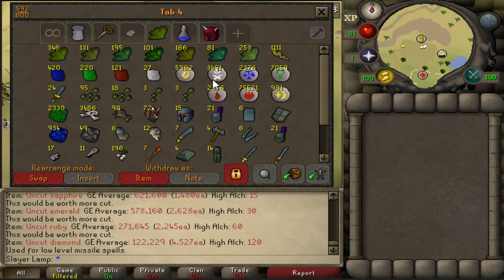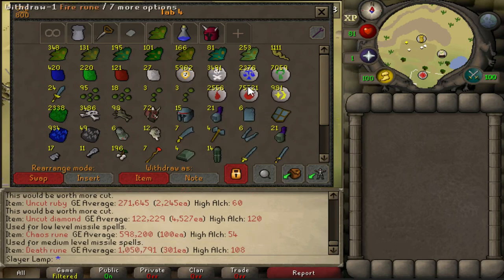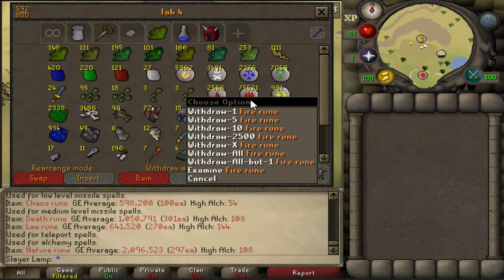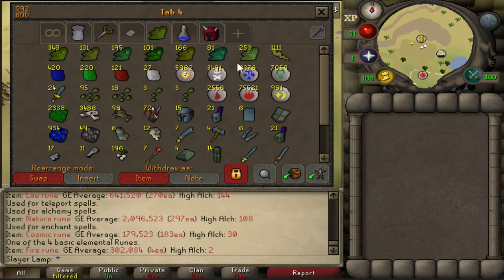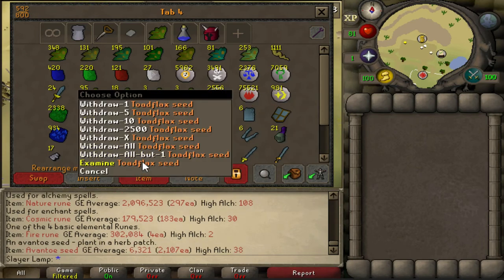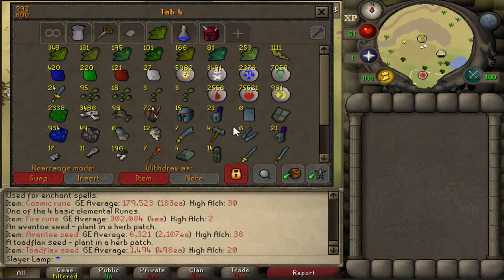5.9k Chaos Runes now. I'm not going to say I've used them for my staff because I wanted to see how much I loot after 75 Magic. 7k Nature Runes now - they are coming in very nicely. Some Fire Runes too - I don't know why but sometimes they loot around 50, so I just pick them up because it'll be a nice stack in the end. It's 300k already.